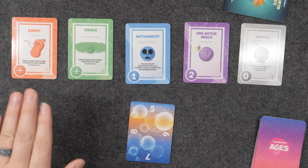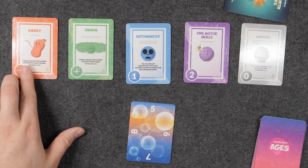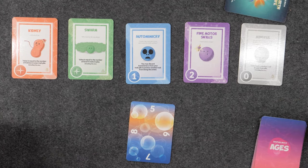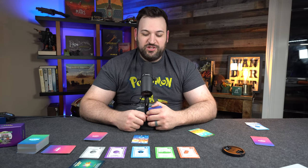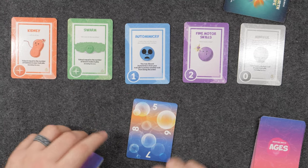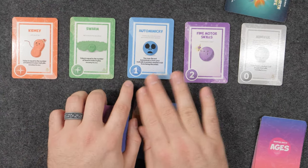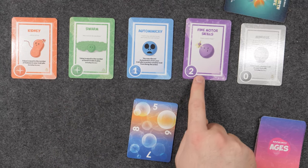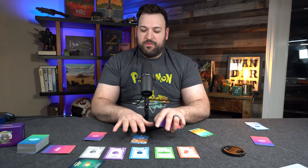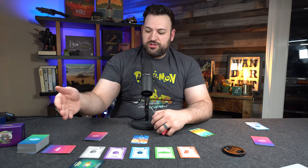Some cards are dependent on other aspects in the game. For example, kidneys — if my Doomlings evolved kidneys, the value is equal to the number of kidneys in your trait pile. When you play your cards, you'll play them into your traits — these are the traits your Doomlings are taking as they evolve their unique species. Swarm is another card where the value equals the number of swarm traits in play including this one, so some cards count other people's cards on the field. Other cards have a static ability or none at all; fine motor skills is just worth two points flat.